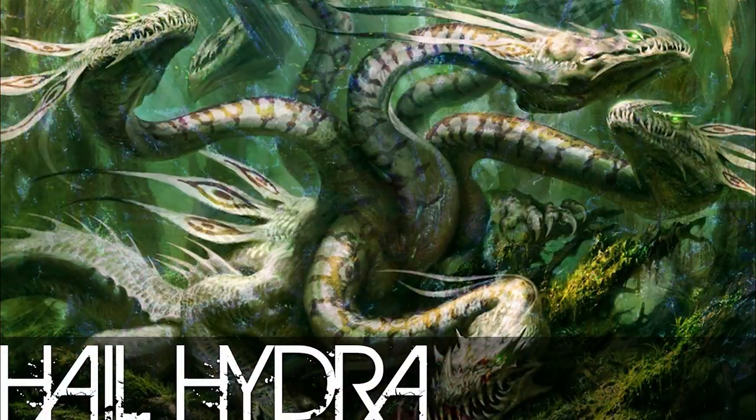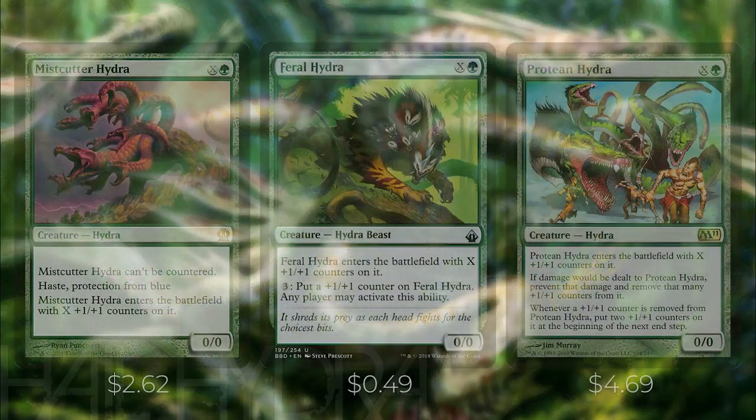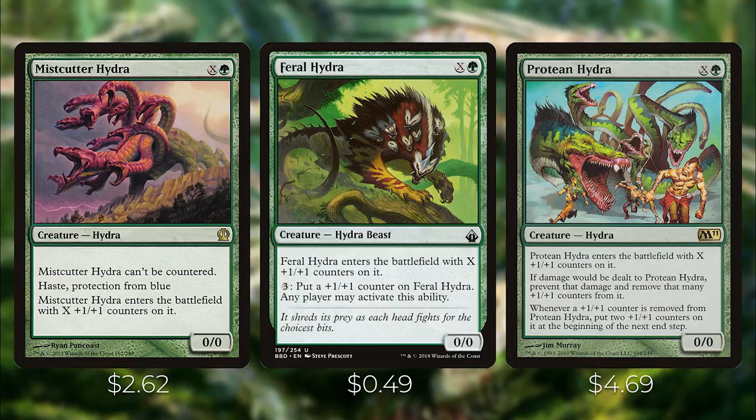Now let's talk about all the hydras in this deck. They all have X in their mana cost and enter the battlefield with X +1/+1 counters — I'll skip that part and just talk about their abilities. Mistcutter Hydra has protection from blue and can't be countered, so it's great against blue decks. Feral Hydra lets you pay 3 to put a +1/+1 counter on it, and any player may activate that ability, so there's some politicking involved. Protean Hydra removes +1/+1 counters when damage is dealt to it, and whenever a counter is removed, you put two +1/+1 counters back on at the beginning of the next end step, so it gets huge quickly.